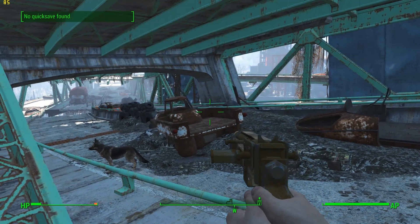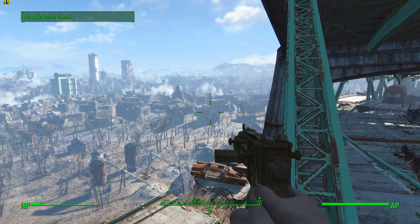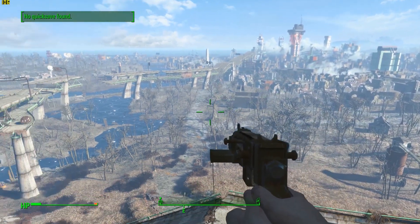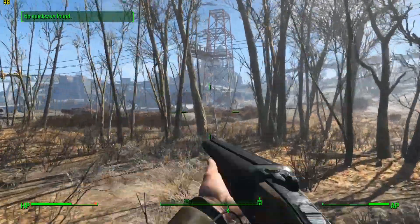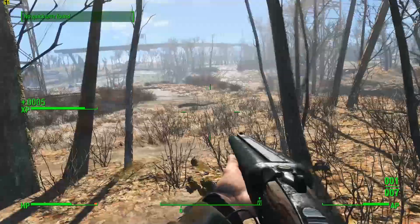Visually, Fallout 4 isn't ridiculously impressive. The texture quality and graphical detail certainly isn't mind-blowing when compared to other recently released games such as The Witcher 3: Wild Hunt or Battlefield Hardline. That said, Fallout 4 is an open world game with truly massive environments, a lot of variety, and when turned all the way up the view distances are truly spectacular. If you're looking to gain extra performance, one of the biggest performance boosters was to reduce the view and shadow distance to the medium value — this alone should net around 20% more performance depending on your setup.